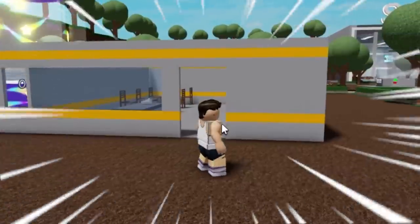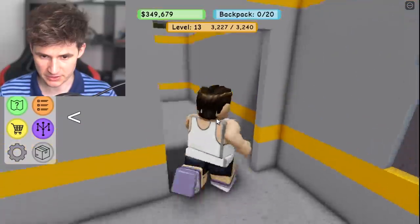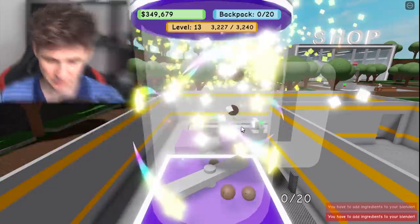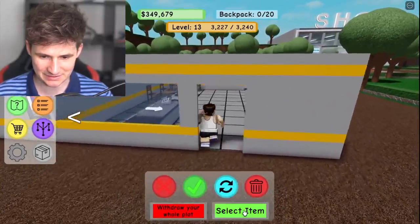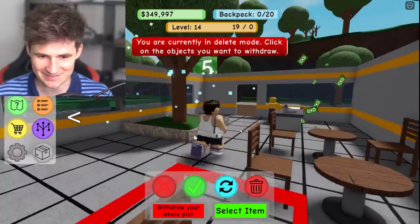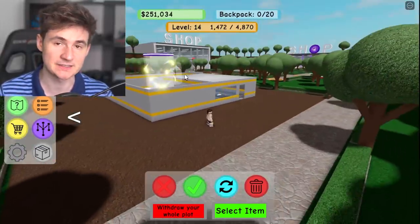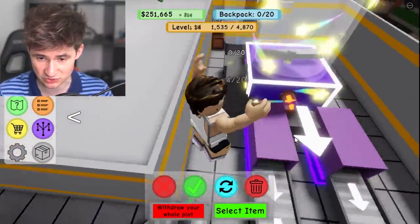Our beautiful smoothie shop is officially done! This is how you get in, this is where you buy your smoothies, you can sit here. The back is restricted access — only I can go there, that's where all the magic happens. Let's blend all our ingredients and start making more smoothies. The shop needs to work. I still have a tree for $5,000 — I guess we're putting it right here. The roof is done and it looks pretty nice.